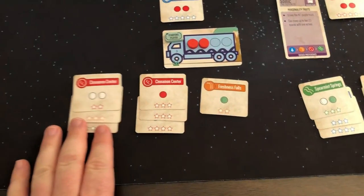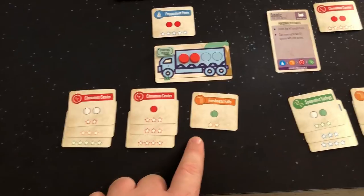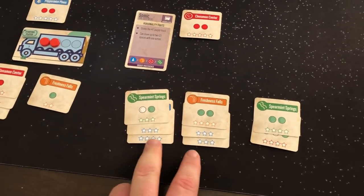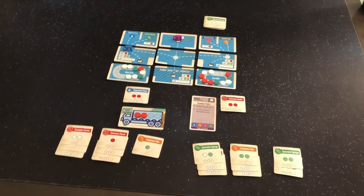Looking at my score: we've got 10, 22. Looking at Sonic's score: 10, 28. So it's 28 to 22 — that has been Mint Delivery.